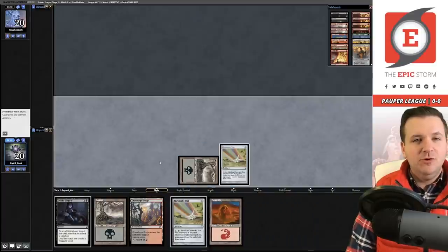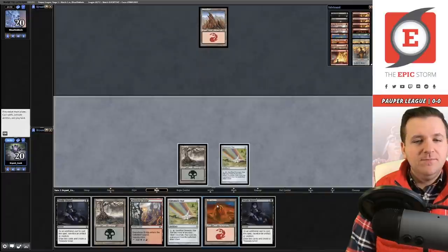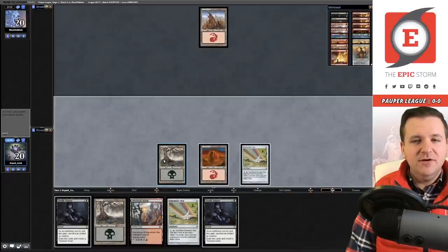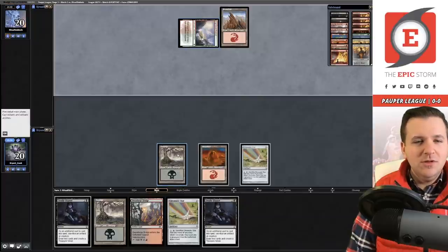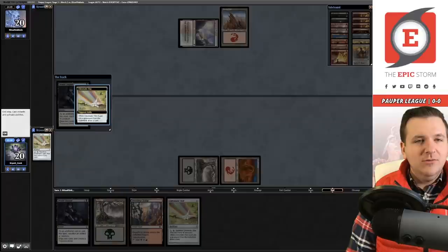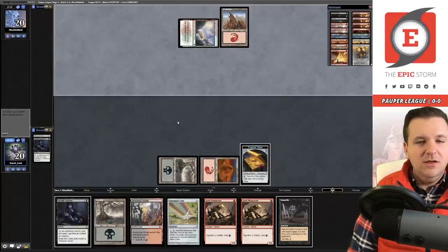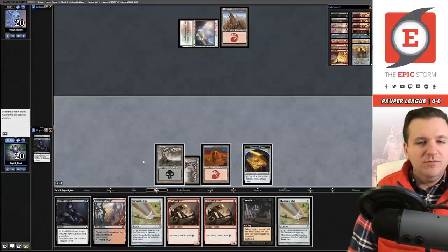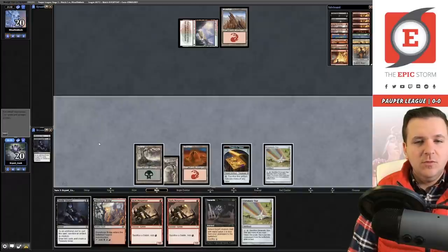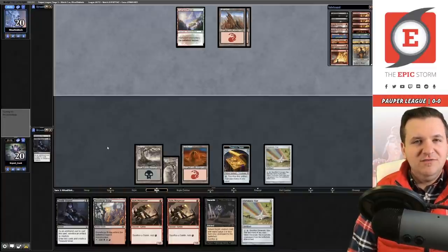We have the combo of Deadly Dispute plus Chrome Star as Ancestral Recall. I'm going to keep this and play the turn one Chrome Star and pass the turn. We got another Mountain and another Deadly Dispute. The opponent didn't have a turn one burn spell, which tells me they're not likely Burn. We hit the Prospector but did not hit the Putrid Goblin or the First Day of Class, so we play Chrome Star and pass.